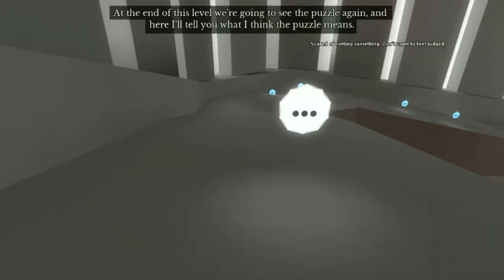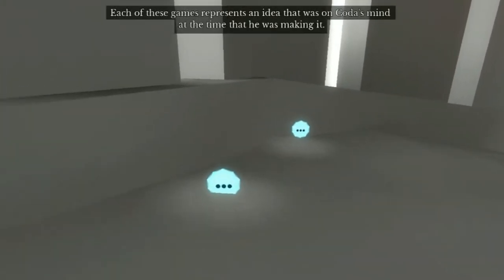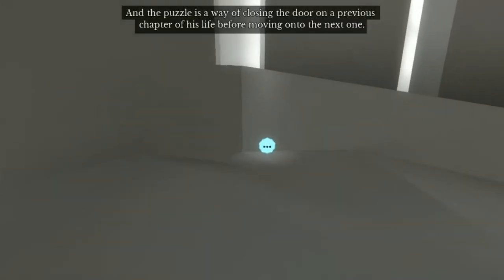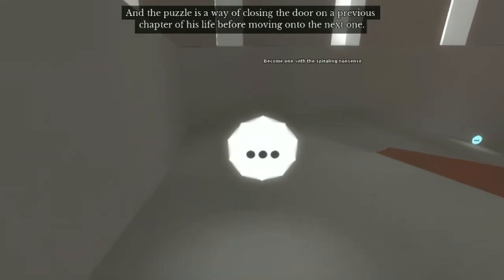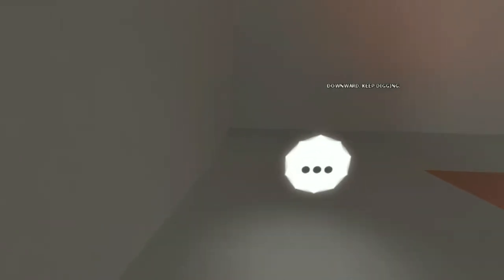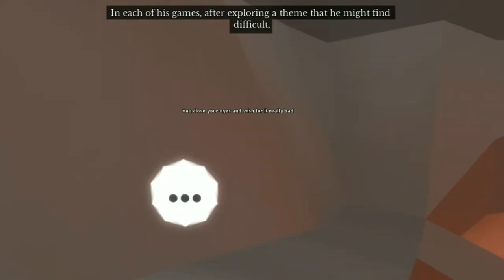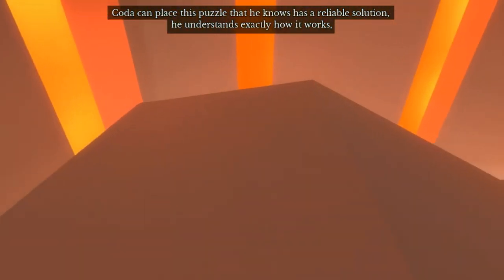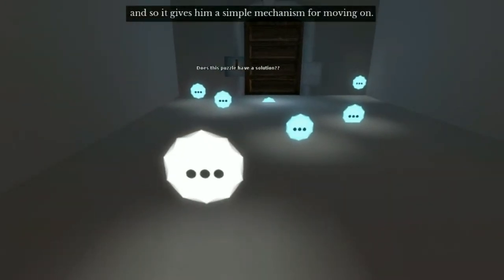At the end of this level we're going to see the puzzle again, and here's what I think the puzzle means. Each of these games represents an idea that was on Coda's mind at the time he was making it, and the puzzle is a way of closing the door on a previous chapter of his life before moving on to the next one. Each of his games, after exploring a theme he might find difficult, ends with a reliable solution — he understands exactly how it works, and the old door puzzle gives him a simple mechanism for moving on.